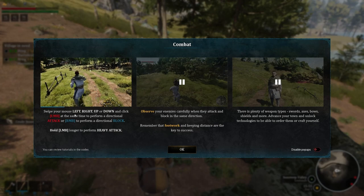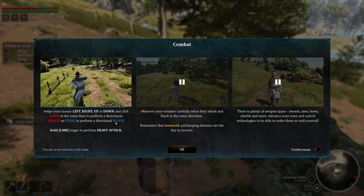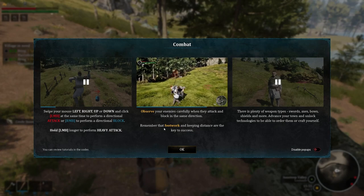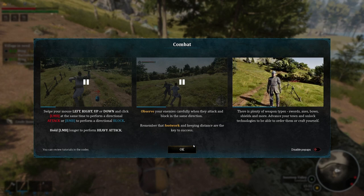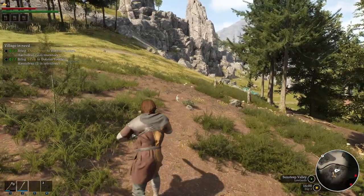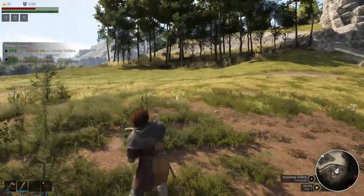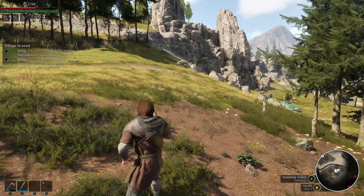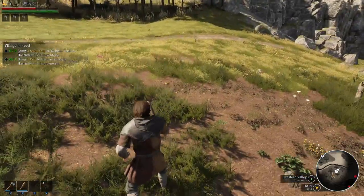Our first little combat encounter. Swipe your mouse left to right, up or down, and click light left mouse button at the same time for a directional attack or block. Hold left mouse button longer to form a heavy attack. Observe your enemy carefully when they attack and block in the same direction. Footwork and keeping distance are key. Plenty of weapon types — swords, axes, bows, shields and more. So there's only three directions to block — up, left, and right.